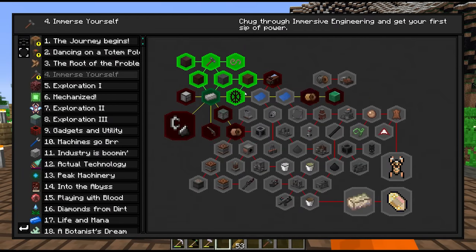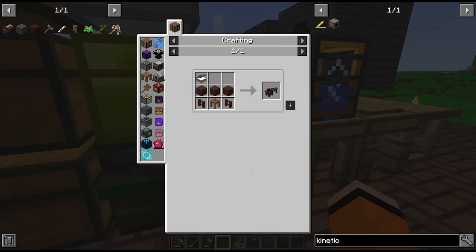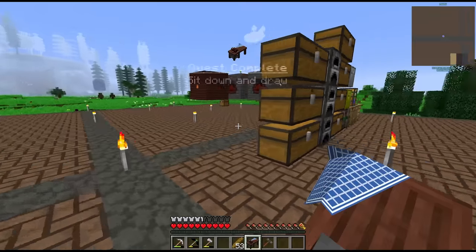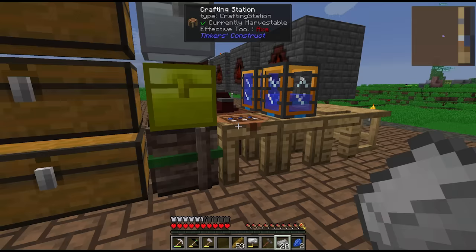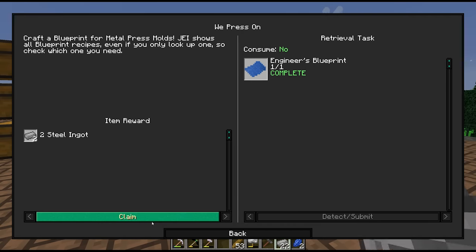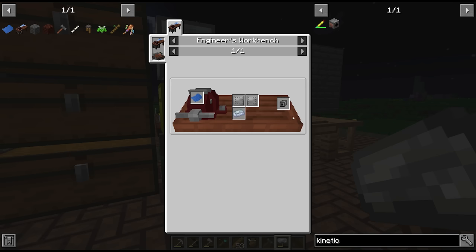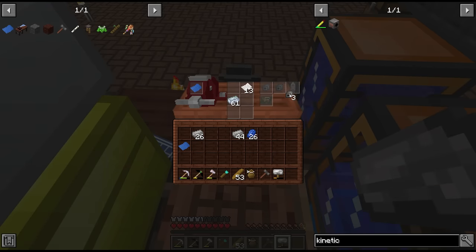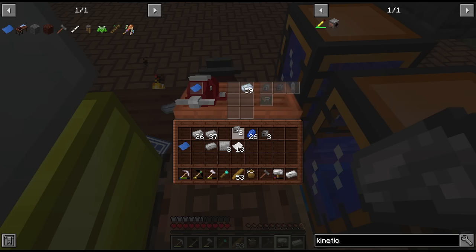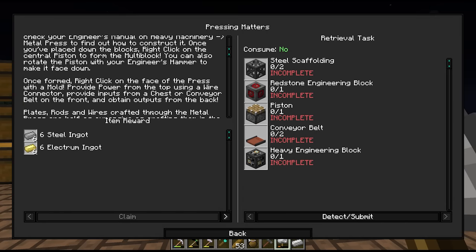For the next parts of the quest I'd like to get some metal presses to get cheaper plates, which requires the engineer's workbench. There's our workbench — it uses some of the treated wood made from creosote oil. Next we need blueprints which takes more steel — the metal press moulds blueprint gives us 2 steel back. We'll also make the crafting components blueprint. To make our metal presses we need mechanical components made in the engineer's workbench using the blueprints we just crafted — the steel component and the iron components — which unlocks our metal press.